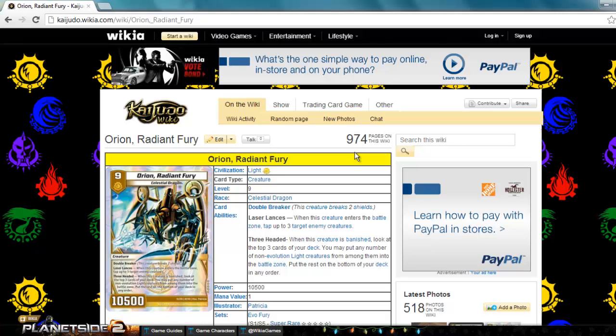Next up, we're going to go down to Emperor Neuron. We have Water Civilization. It's an evolution creature, level 3, Cyberlord. You can get its effect off and get some more Cyber Lords.